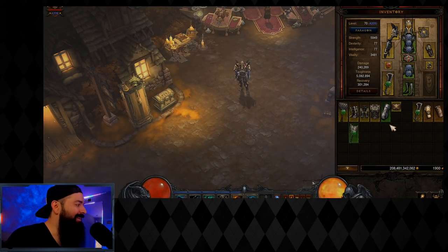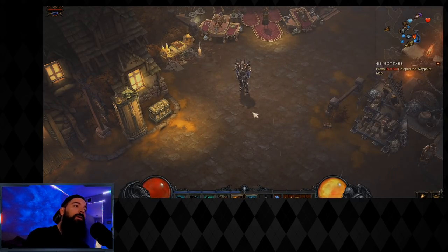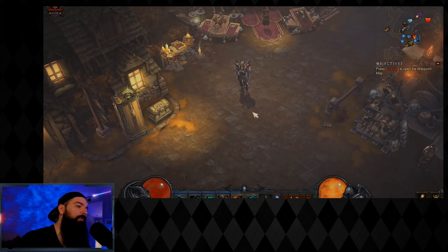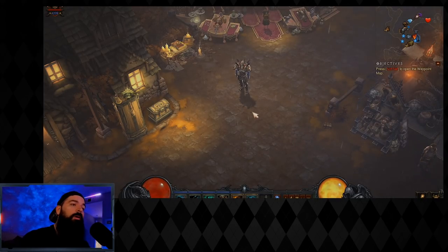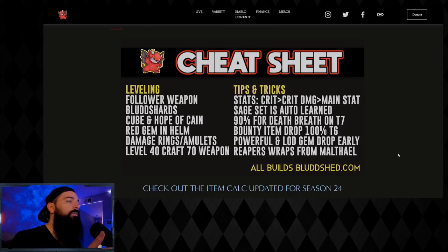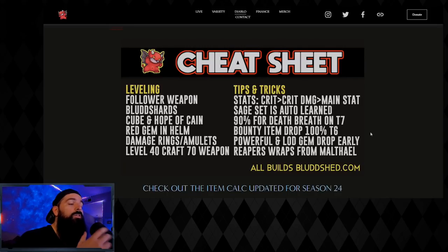When crafting your item with reduced level requirement, I'd make a one-handed mace so that in case you get an ethereal, you can put that in your offhand and rock the reduced-level-requirement item at level 70. If you don't know about items with reduced level requirements, check the video description — there's a 10-minute video on maximizing the challenge rift every season. There's also a cheat sheet on the website that reminds you to craft your weapon at level 40 and covers the best stats for early game, torments, and more.